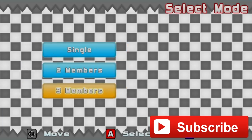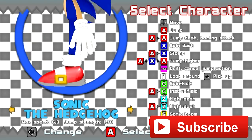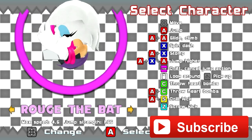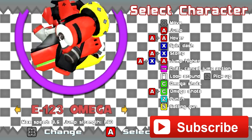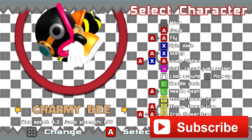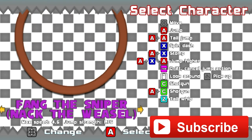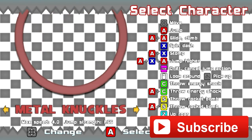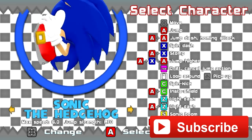I hope you enjoyed what you saw — download link is in the description. Before I go, I want to show you all the characters: Sonic, Tails, Knuckles, Amy, Shadow, Rouge, Cream, Blaze, Silver, Omega, Espio, Charmy, Vector, Big, Marine, Mighty, Ray, Fang, Bean, Metal Sonic, Tails Doll, and Metal Knuckles. That's a lot of characters! Download link is in the description — go ahead and try out this game.